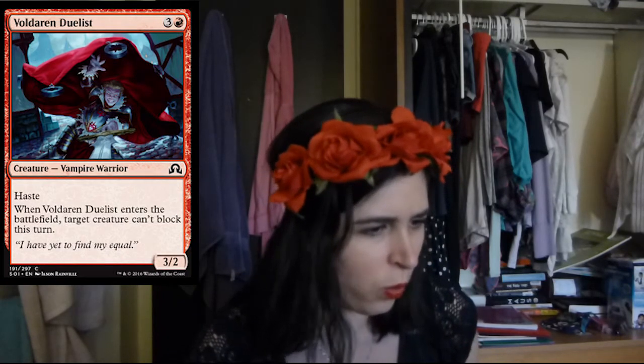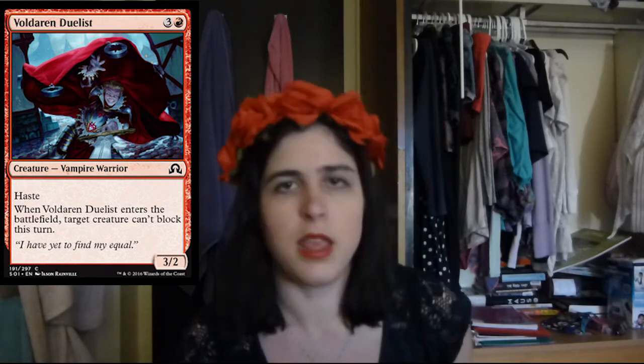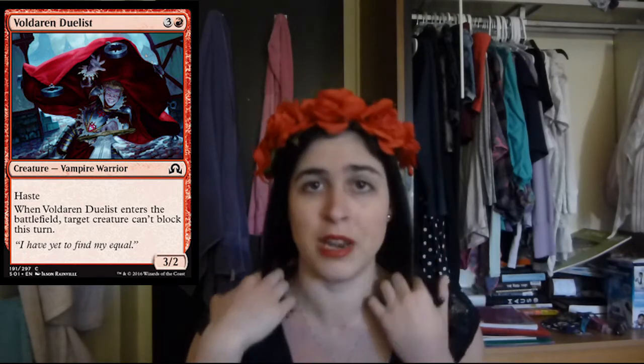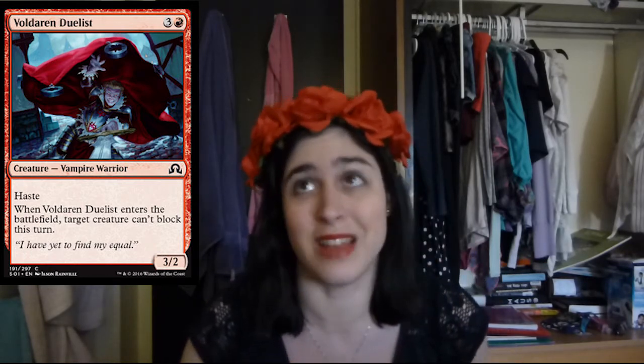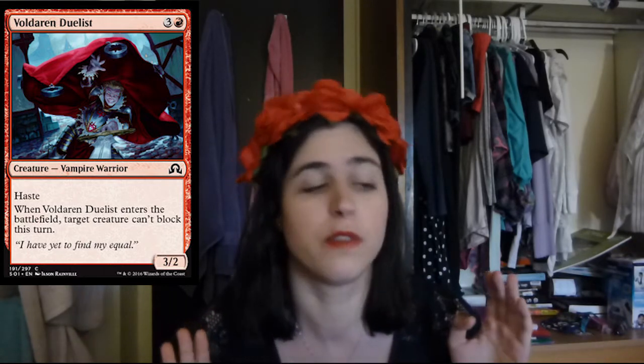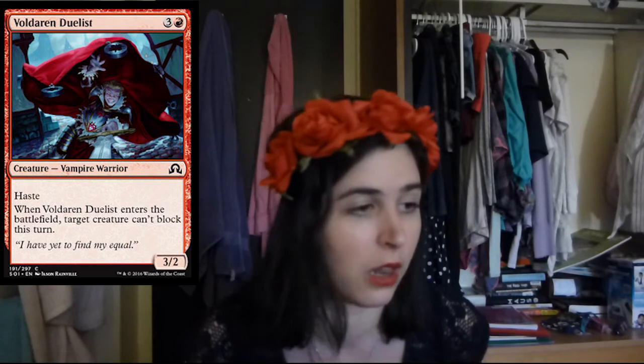Then we have Voldaren Duelist. For 4 mana, you get a 3-2 with Haste. I'm not complaining, that's pretty good in and of itself. But on top of that, ETBs, you can have target creature can't block this turn, which is really awesome. So not only is it just a pretty nice body and it's got Haste, you get to make sure something of theirs doesn't get the opportunity to block this turn. This card is all around really good value. I like it a lot.